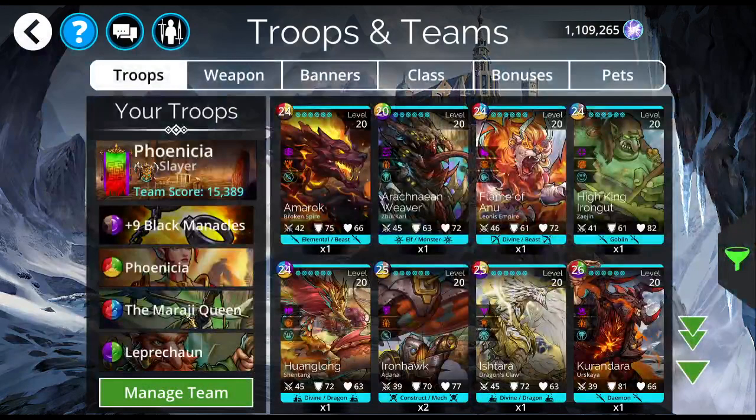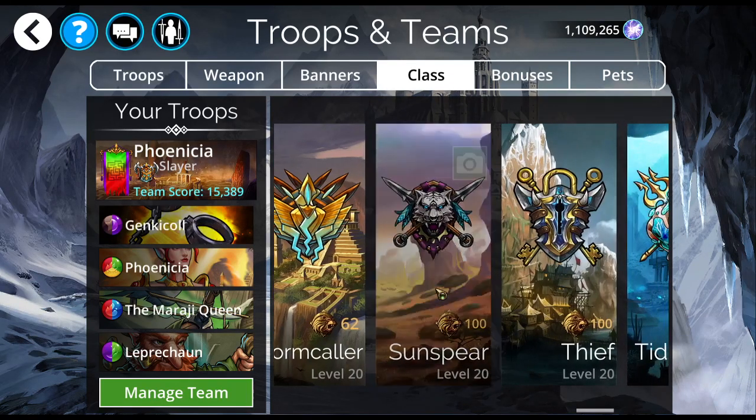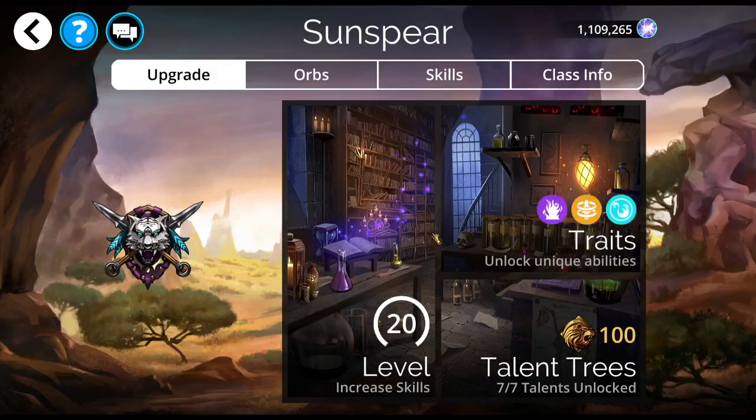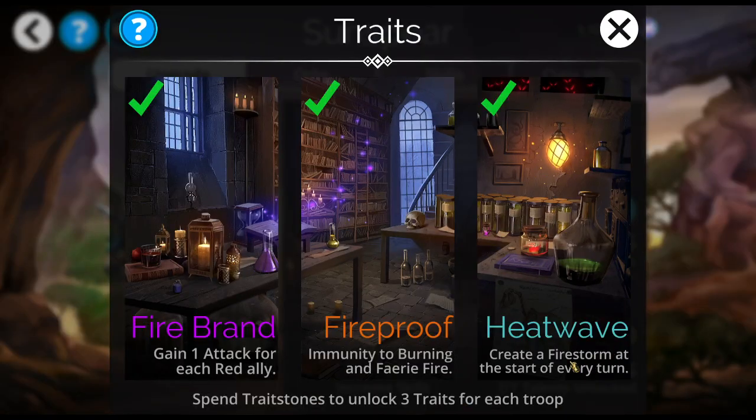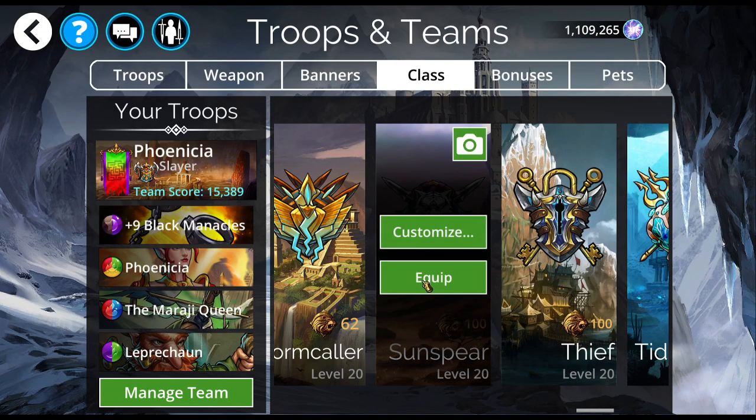Let me show you two more things with this team. First, Sunspear — Sunspear is one of those that has a constant Firestorm. It creates a Firestorm at the start of every turn. I've already got this leveled up completely, but I'm going to equip it so that you can see.